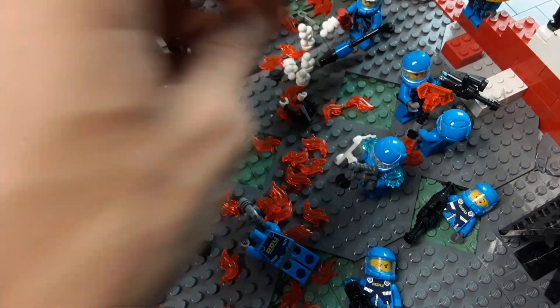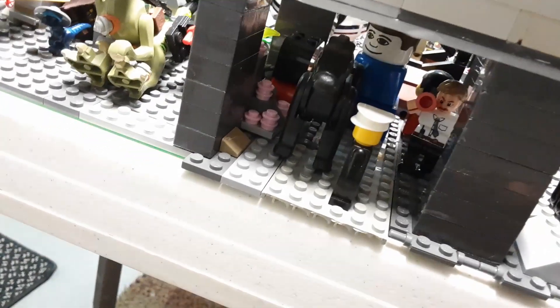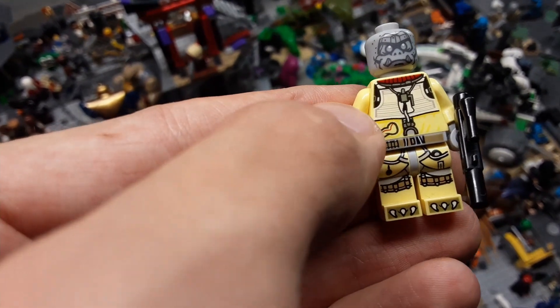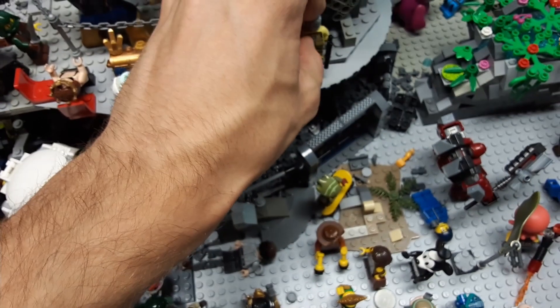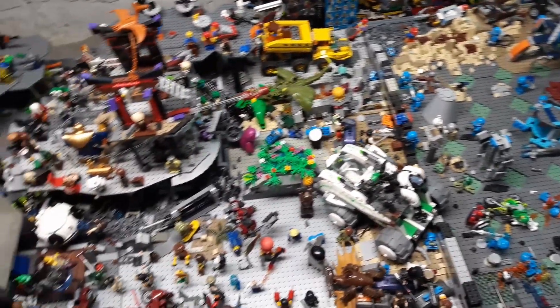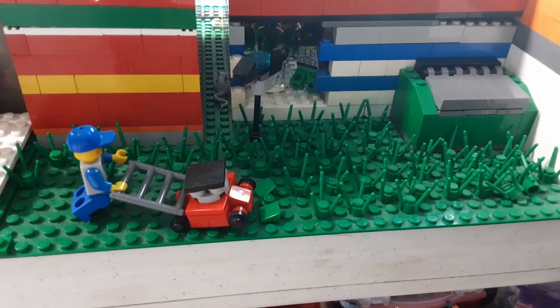That pretty much concludes it, but there was one more little thing I wanted to show you — under here are other fake Legos hiding under the fake Lego shelter. There's also this cool guy I made — he's got a boss uniform, and that face looks like a perfect match to go with those spiky feet. That's the far out view, and I hope you guys enjoyed this video — I'll see you guys next time.